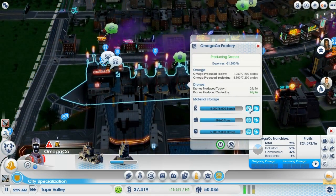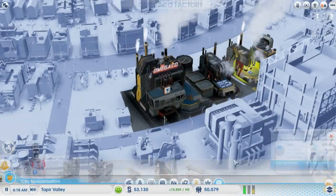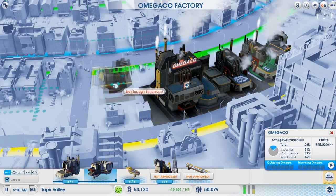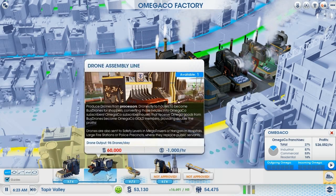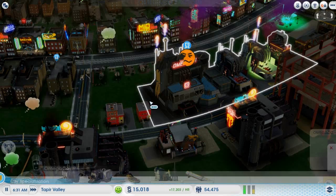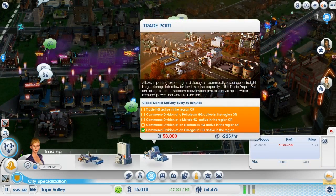We're low on drones. Once I have enough money I'm going to put some extra drone factories here. I'm not really sure which way to place it — we don't have enough money. How much does it cost? $60,000. Let's speed it up.